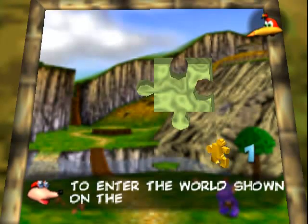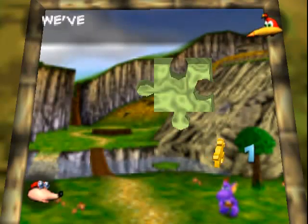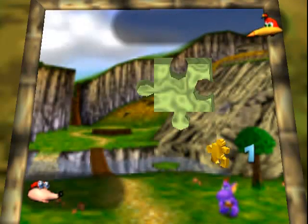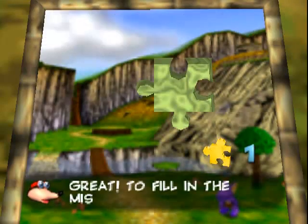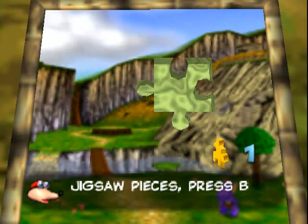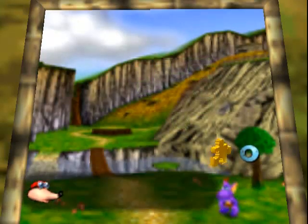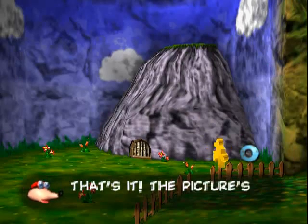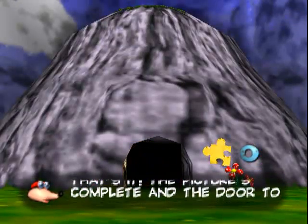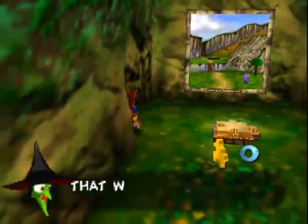In this game you can just get jiggies in the levels and you don't have to restart from the beginning, so you can get multiple jiggies in one run. We've got the first jigsaw piece, so we can put it in. To fill the missing spaces on a picture, press A. We used our jigsaw piece to complete the picture and we unlocked the level. That's how you unlock levels in this game. First level is Mumbo's Mountain.